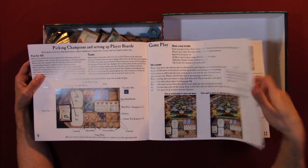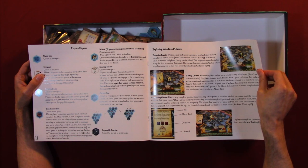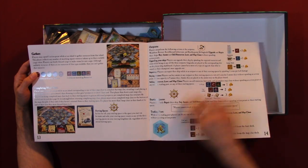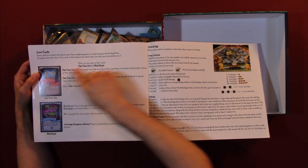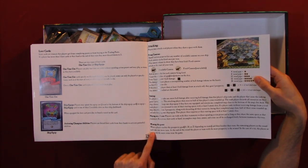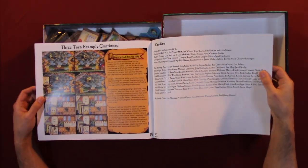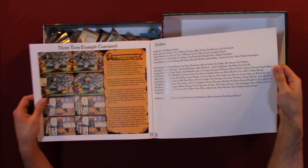Gameplay section covers: type of space, exploring islands and quests, gather, complete map clues, outposts, starting spaces, train posts, loot cards, attacking, firing cannon, sinking, winning the game. Solo co-op, return example — so there are many variation modes to this game. Three turn example, and credits.